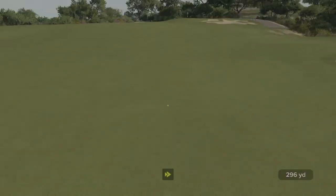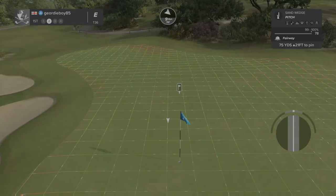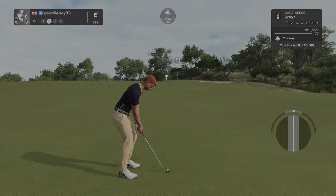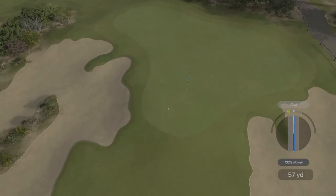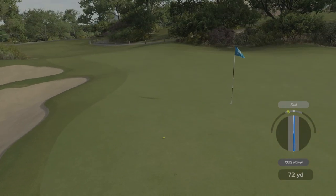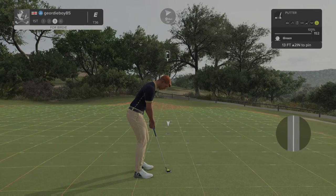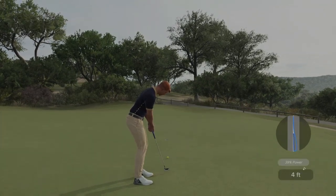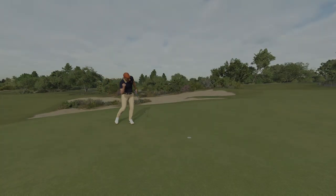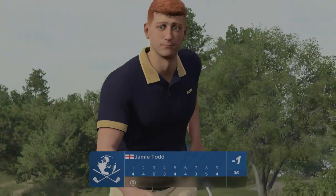We're on the short stuff to start with. Let's get on our horse here, rip it into the fairway. Setting up with an elevated green might call for some extra. That needs to go - should roll a bit, stay up. Come on! Good start - in there for the birdie. One under through one, let's go.